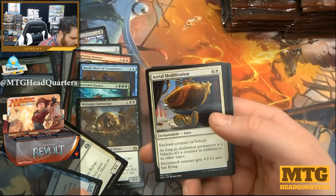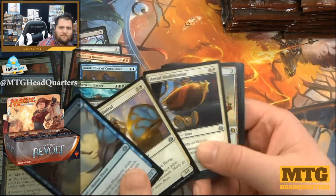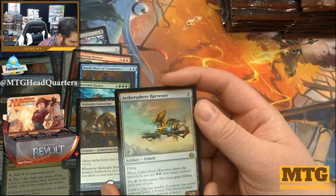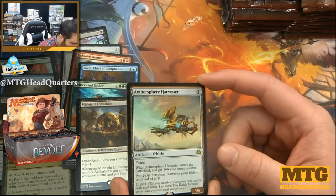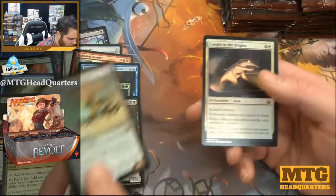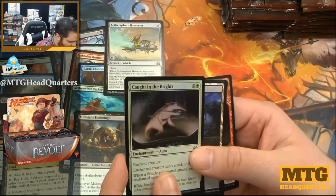Skyship Plunderer, Aeronaut Admiral, Aerial Modification — God, this is like the most common uncommon ever. And we have Aethersphere Harvester — three mana, three-five with flying. When it enters the battlefield you get two energy; pay one energy and it gains lifelink, and it only has crew one. This seems really good in at least limited play. Our foil: Caught in the Brights — pretty good.